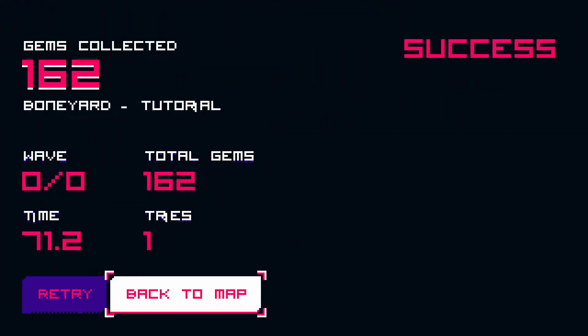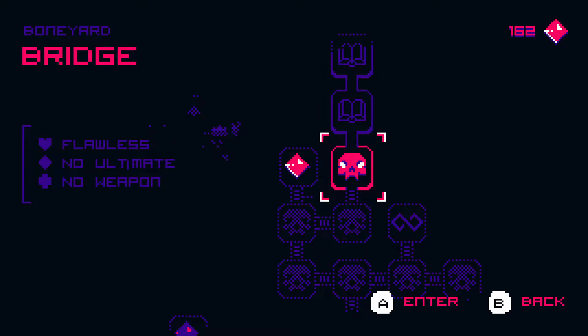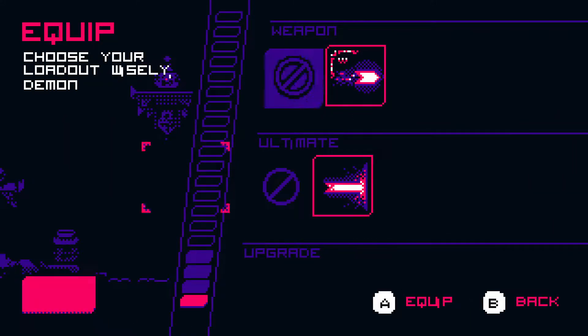Gems collected: 162. Boneyard tutorial complete - waves zero out of zero, total gems 162, time 71.2 seconds, one try. You can retry to beat your score. Now we go on to Boneyard Bridge. There are challenge options: flawless, no ultimate, no weapons.